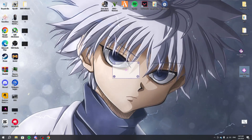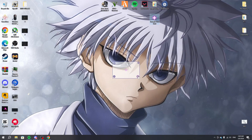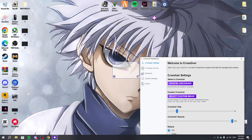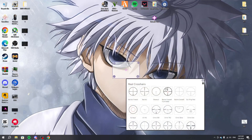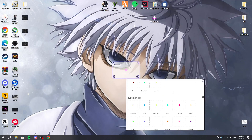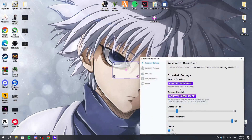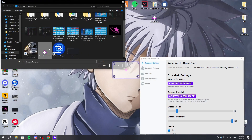I'll be adding a lot of crosshairs to my Discord so you guys can hopefully get better aim. To change the crosshair is very simple — click on the little gear icon at the bottom, then click 'Select Custom Crosshair.' They do have a lot of built-in crosshair options, but honestly I don't really like them, so I prefer to use my own custom crosshair.